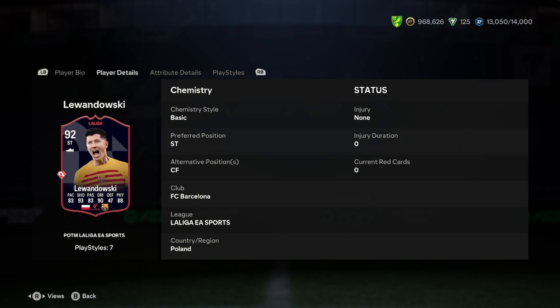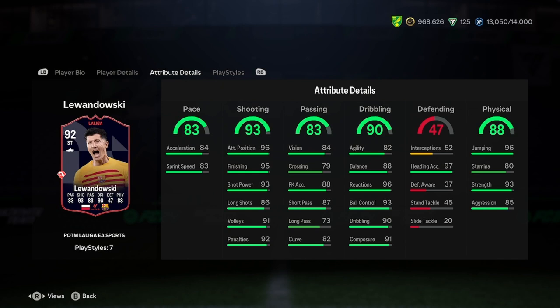He looks like an all-out striker, obviously. In terms of linking him, you've got to really find some Barcelona players to link him to, because there's not really going to be many Polish Liga players — unless you just go for a load of normal orange links. You're going to need some Barcelona players in there, so he could be relatively difficult to link.